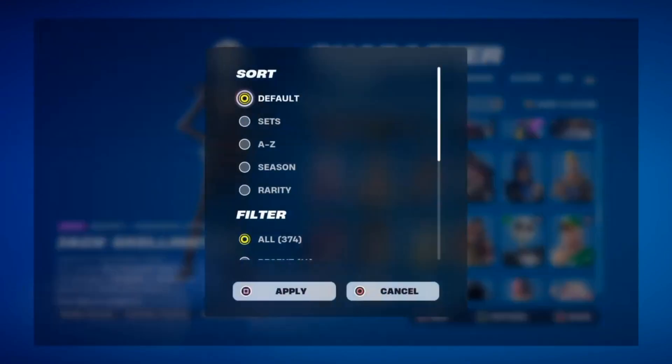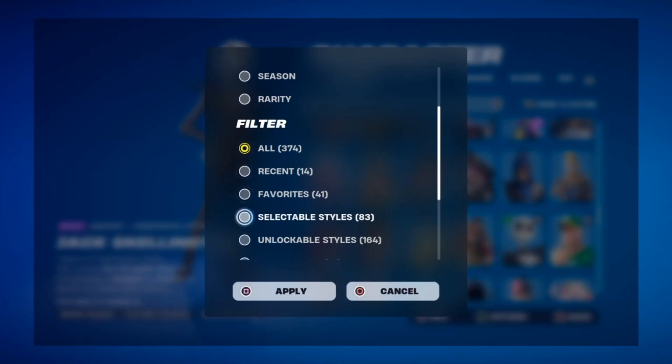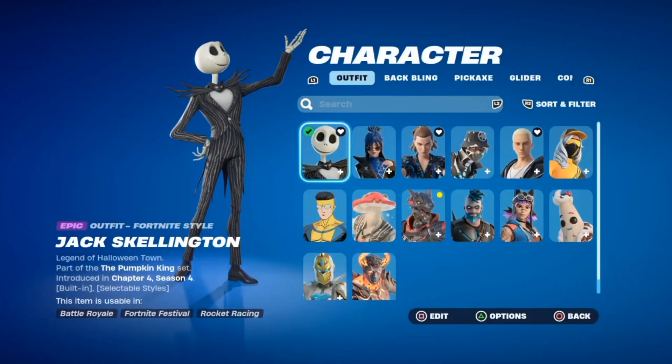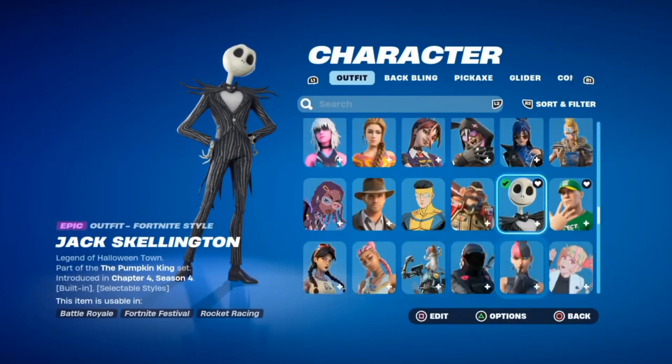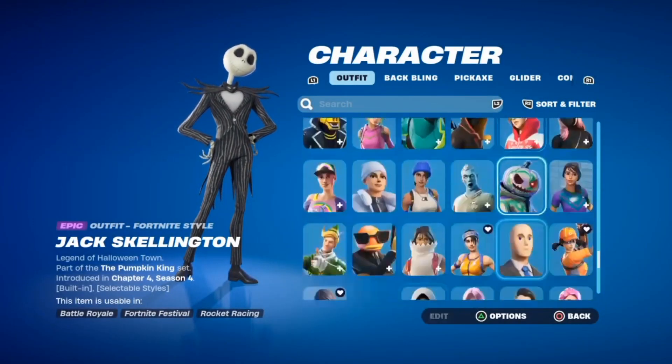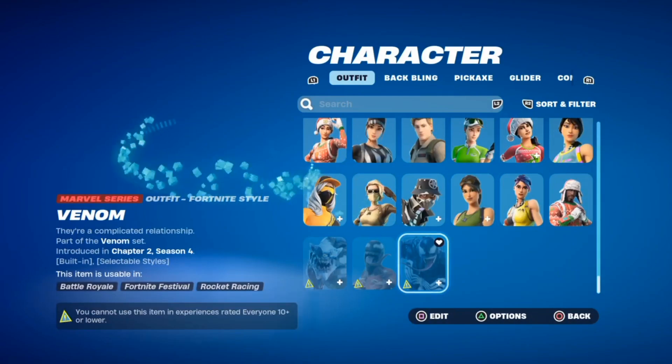And then they added this menu to sort out your skins, but to make any changes you have to hit the apply button every single time. I know it says the rarity of the skin on the left side of the screen, but it was so much neater the way they had it before — they didn't need to change it.